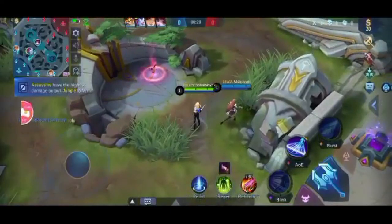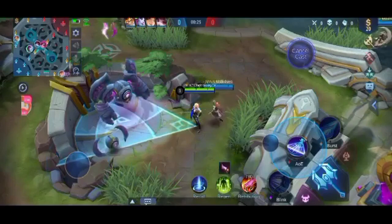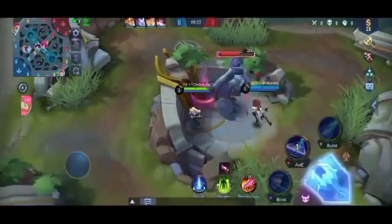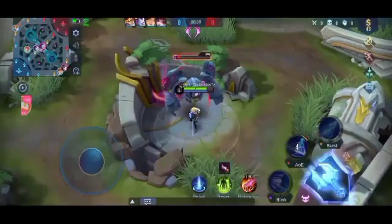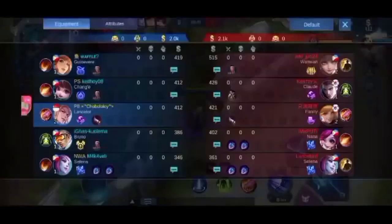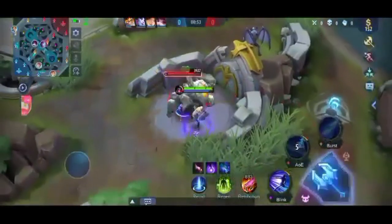The first skill you should choose is the second skill. It's an AOE attack that is really useful when farming. As you can see here, Lancelot has been helped by Celina and he's using his second skill to really pick up the pace. Once you've leveled up, get the first skill, which is the multiplier of your attack. Also, watch how Chocololo farms his second buff.